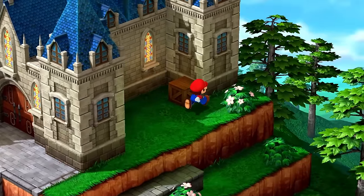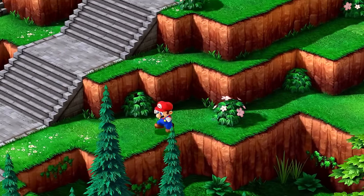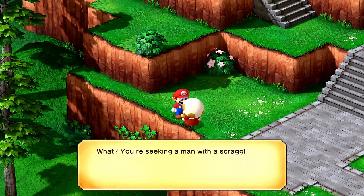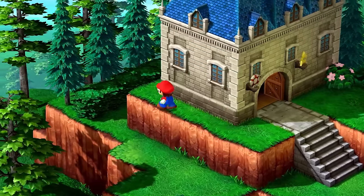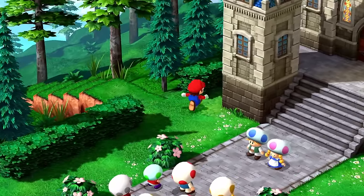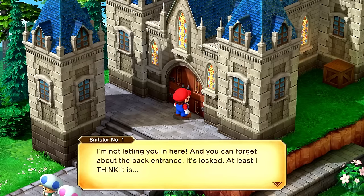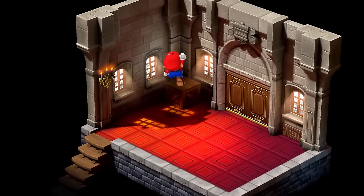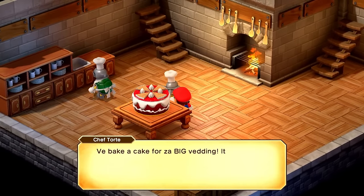So there's apparently a back way into the wedding hall — let's try to figure out where it is. After searching, I find the back entrance — it wasn't locked after all! We're in.